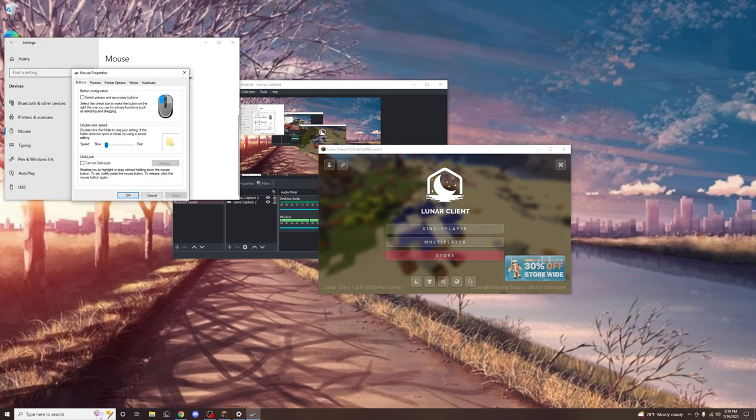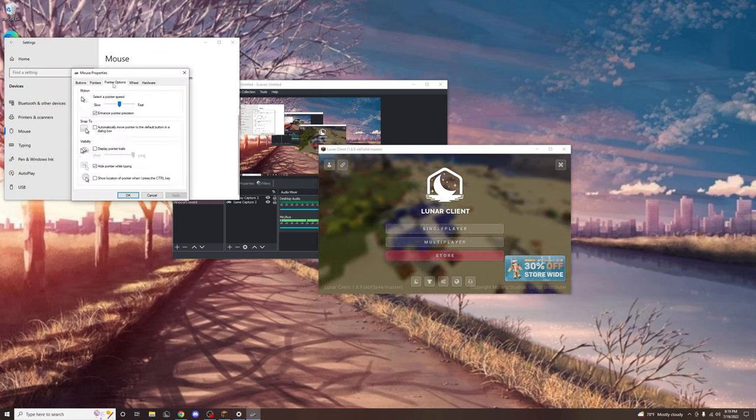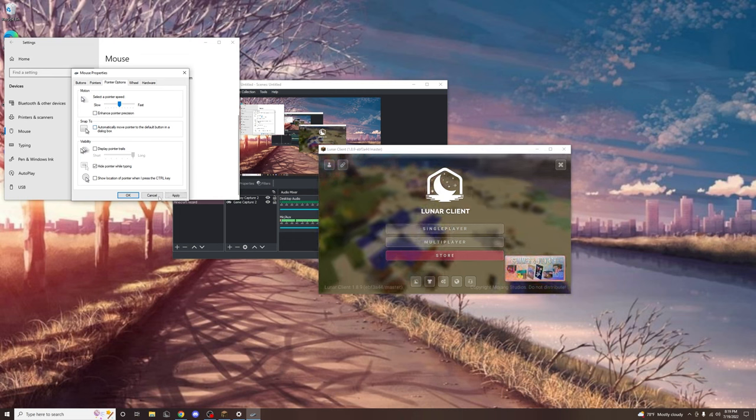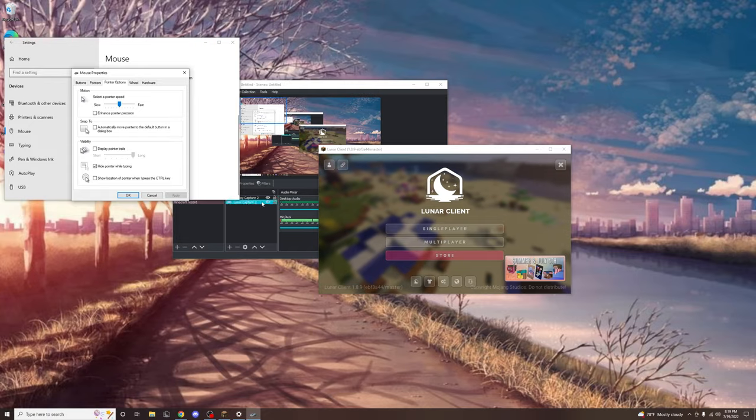Additional mouse options — I'm going to go to pointer options and turn 'Enhance Pointer Precision' off. Now let's apply it and see if I can get used to it.